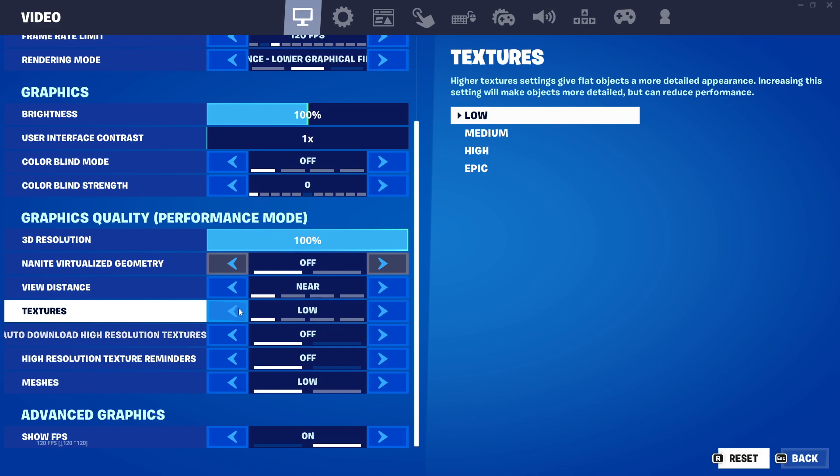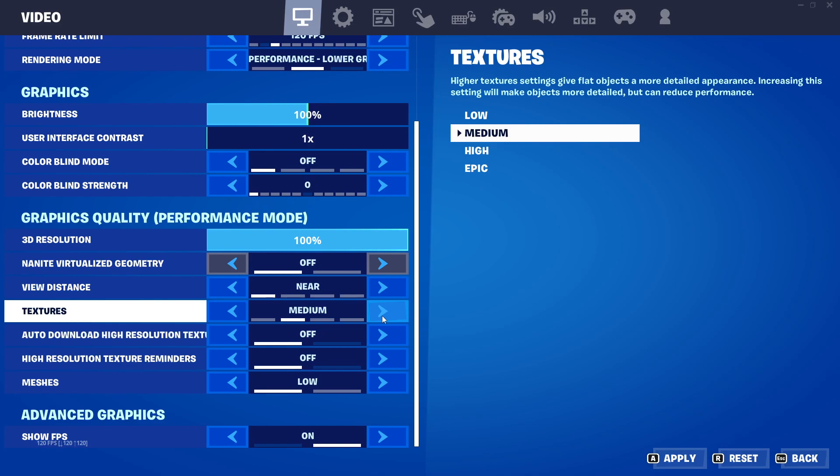For textures, keep it on low — that's going to give you the best performance. Or you can go up to medium, which will take some FPS but your textures and graphics quality will be a little bit better.